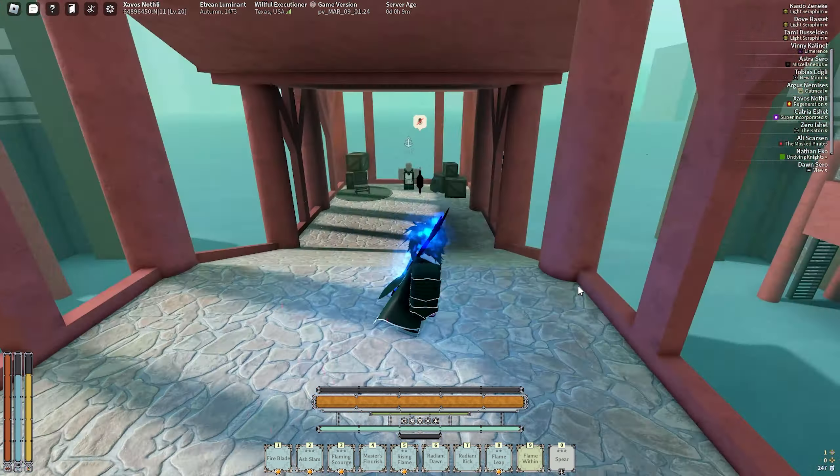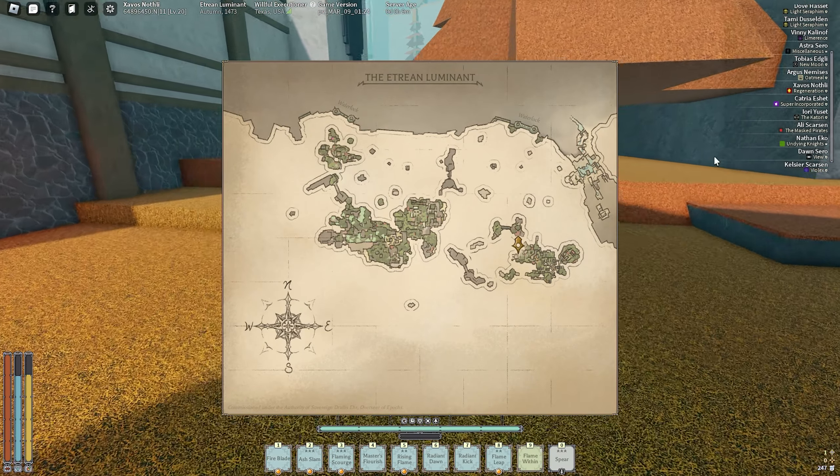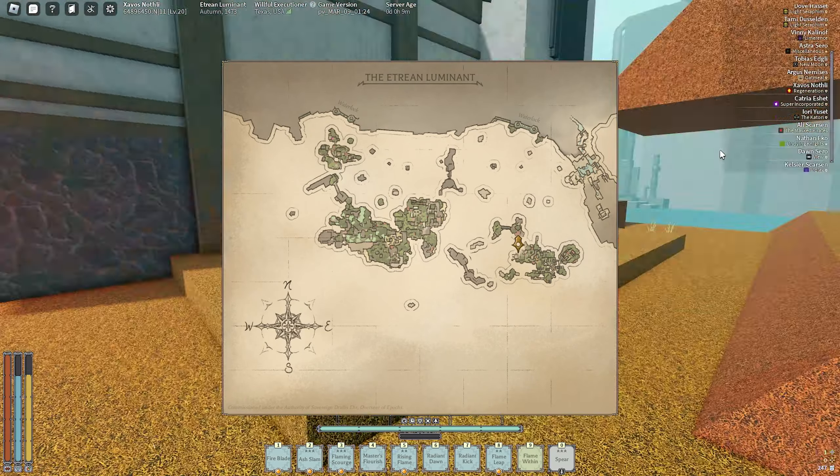There's a marker on the map where you're at and it moves around when you move. As you can see, this is Etris, then there's Arisia, Bandit Island right here, Mini right here, and Vigils. There's also a compass right here and it labels the gates to go to the next luminant — I guess they're called water locks. I didn't even know that, but yeah, you can see the Etrian luminant title right there.